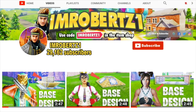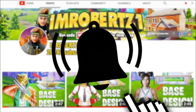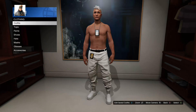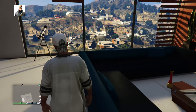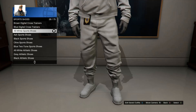Be sure to hit the bell icon to get post notifications — hashtag notification squad. And if you like the video, slap a like and subscribe. Okay, let's get right into the video. The first thing you need to do is have the white joggers and the all-white solid cap. I'll have a link in the description on how to obtain the two. Once you have them, you can now complete the outfit tutorial.